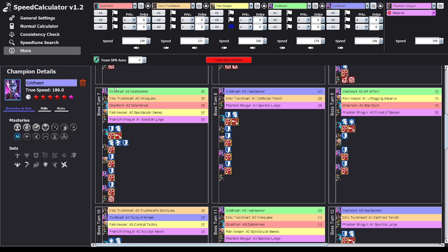Before we start the video, I made a major mistake. You see those two Cold Hearts right there — in my case, I'll give you the link in the description. The Cold Heart here has one star and the other Cold Heart has five stars. I do have those two Cold Hearts, but in my video in-game I have them switched around. That's why my runs are actually failing more than they should be — it's not because the speed calculator did anything wrong, it was me.